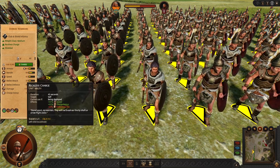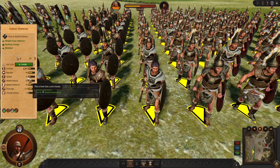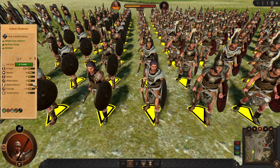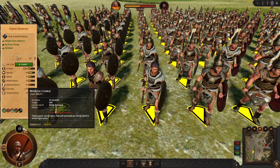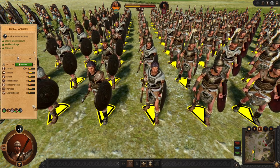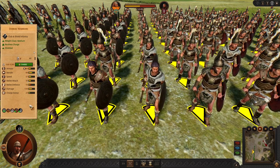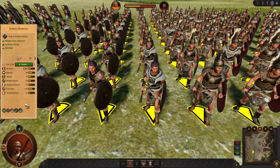There is also the Reckless Charge ability, and this is very important for Dorians. Now it has 42 speed, 40 defense, 14 charge. When you activate it they are very fast — very mobile, 57 speed. This is not meant for dueling, but it is a great ability for chasing down routed units and killing them very quickly. Even during battles you can use this ability to outmaneuver your opponents. So Dorian Warriors are maybe hard to use, but if you use them correctly it will help suit tremendously.